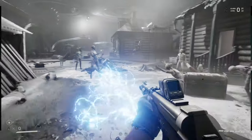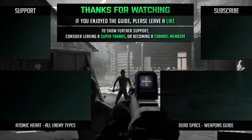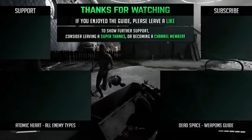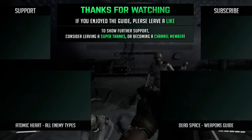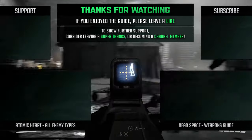So those are all the weapons and guns you'll be able to use throughout Atomic Heart's main game. Hope you enjoyed the guide and maybe learned a few things. If you did, be sure to drop us a like and subscribe to see plenty more guides in the future. Thanks for watching guys, and hope to see you in the next one.